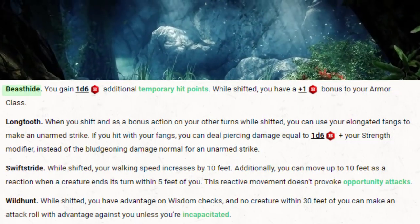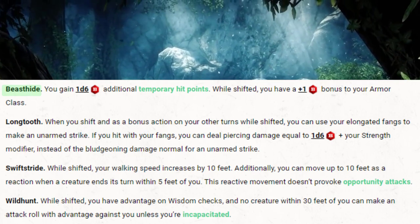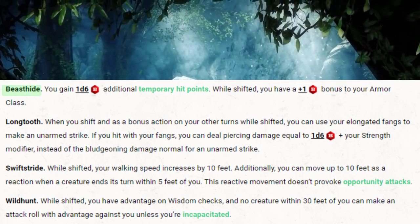The first option is Beast Hide. You gain 1d6 additional temporary hit points, and while shifted, you have a +1 bonus to your armor class.